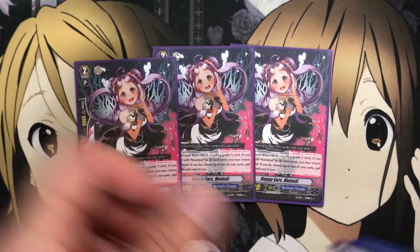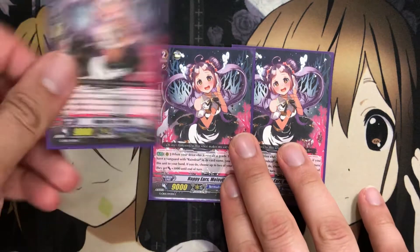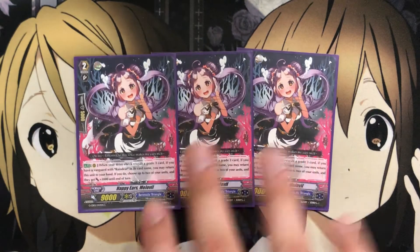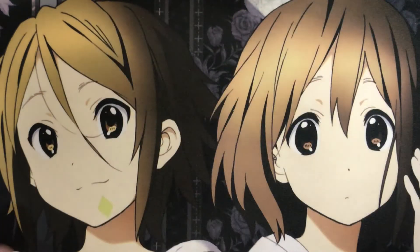Lastly for the grade 2s, three Happy Ears Melville. When your drive check reveals a grade 3, if you have a Reindeer Vanguard, you may return this card to your hand. If you do, choose up to two units and they get plus 3000. More bounce options with additional power — some of your 9Ks that don't have boosts can definitely hit the Vanguard with this.